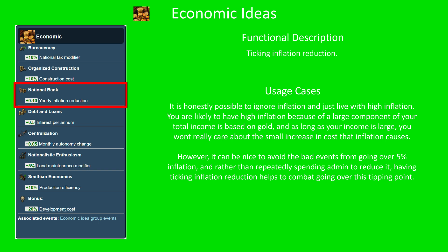Because if you're having high inflation, it's likely because a large component of your income is based on gold, and that you've got more income than you really need. If your income's large, you don't particularly care about the small increase in cost to everything that inflation causes. However, it can be nice to avoid those nasty events from going over 5% inflation, and rather than repeatedly spending admin to reduce it to this level, having the ticking inflation costs can help combat going over this tipping point.